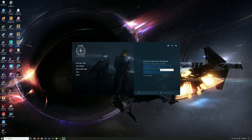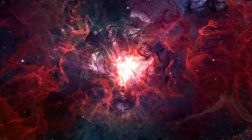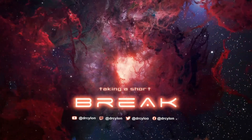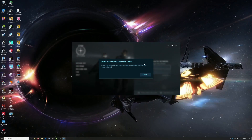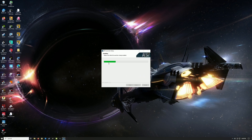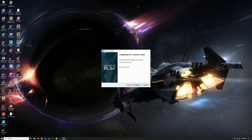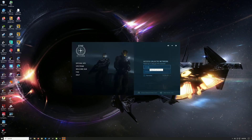It will ask you to enter your credentials again and then launch. Let me close Firefox and the file explorer. I have to enter my credentials again - bear with me. Actually, before I switch to the blank screen, I just received a message - before I even logged in, it says a new version of the launcher has been downloaded. So there is a new launcher version that came out with 3.18. Let's install it and say yes.